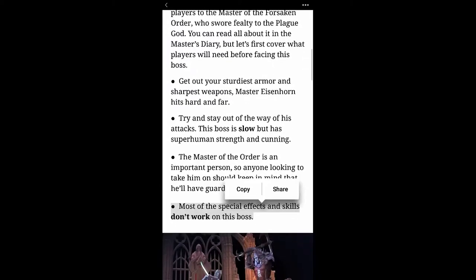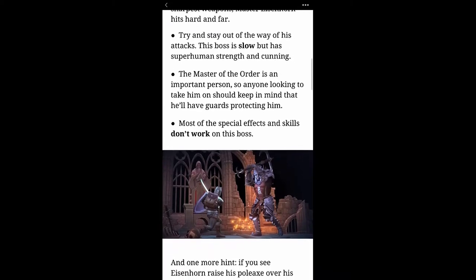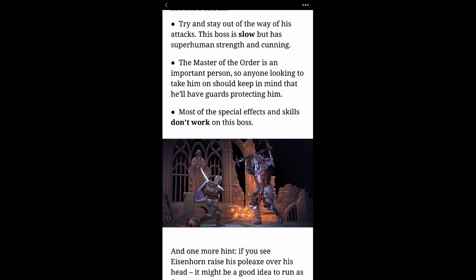Get your sturdiest armor and sharpest weapons — Master Eisenhorn hits hard and far. Try to stay out of the way of his attacks. This boss is slow but has superhuman strength and cunning. The master of the order is an important person, so keep in mind that he'll have guards protecting him.